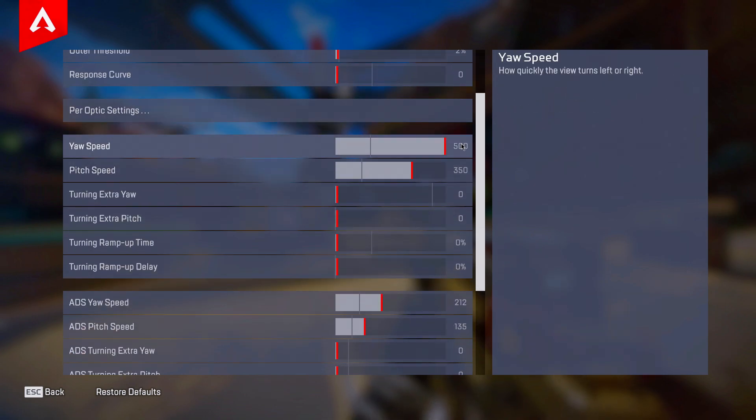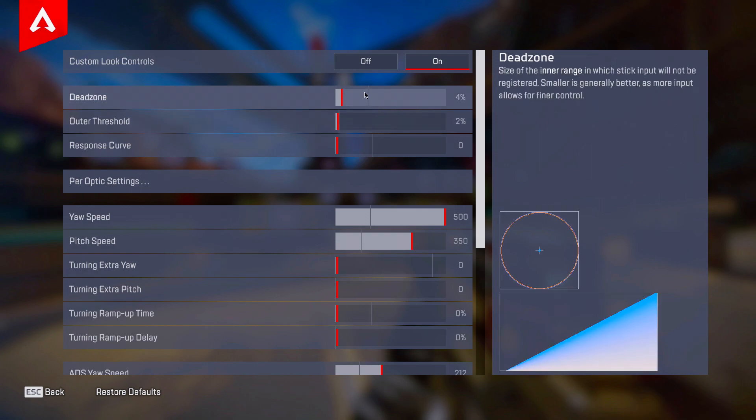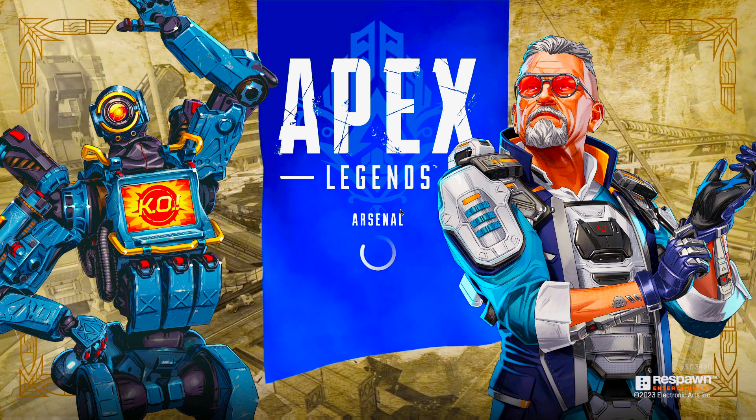Make sure that on console you don't play with a dead zone higher than four percent — anything above that is going to be a problem. Also don't use a very low output threshold like one, as that's going to feel very bad on console.